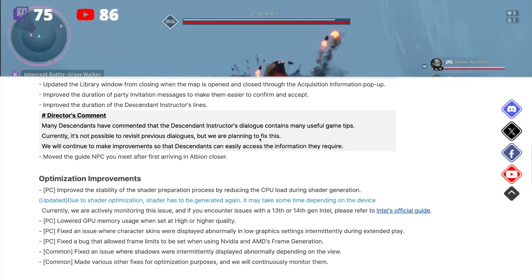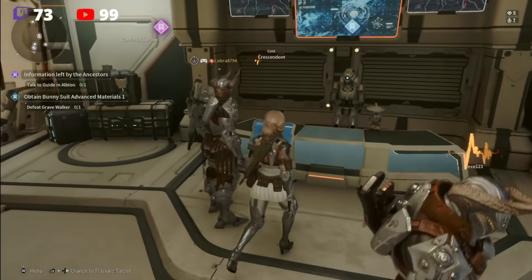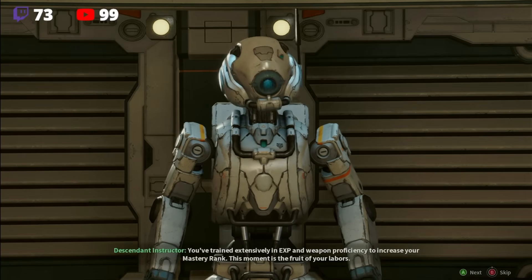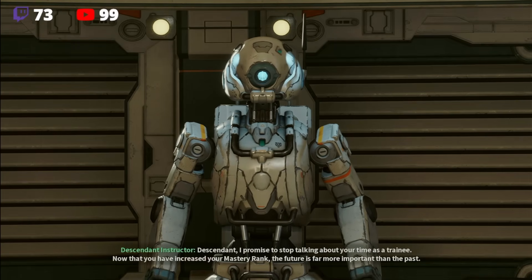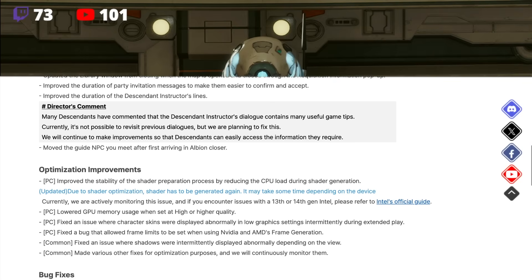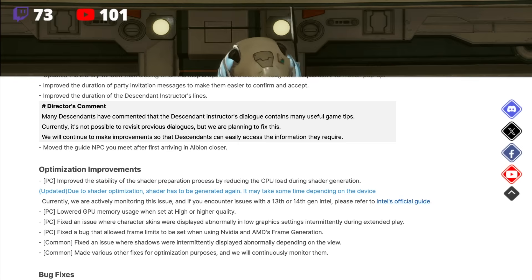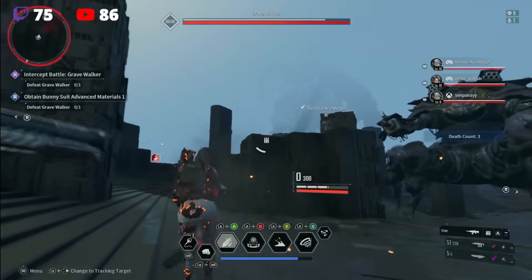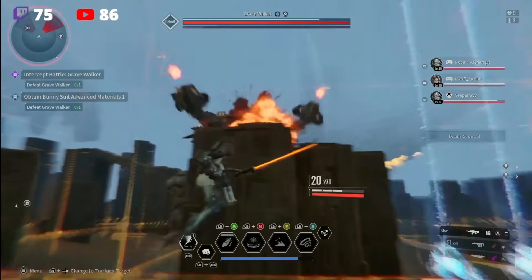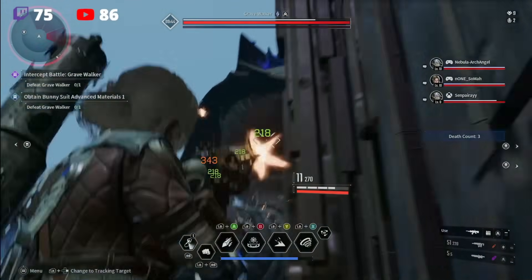They improved the duration of the Descendant Instructor's lines — that robot that vomits words at you extremely fast. Incredibly annoying. The director says: 'Many Descendants have commented that the Descendant Instructor's dialogue contains many useful game tips. Currently it's not possible to revisit previous dialogues, but we are planning to fix this.' It would be nice if they also did a voiceover on that robot with a less annoying voice.